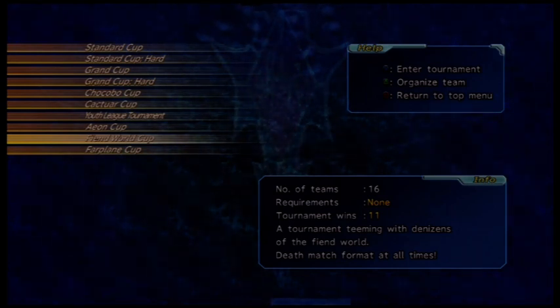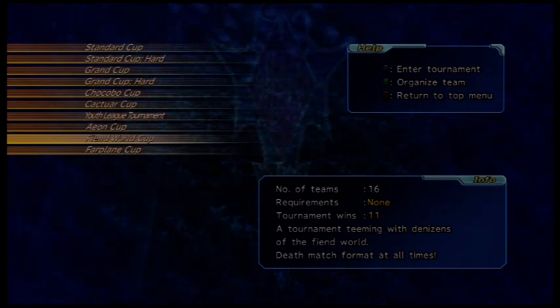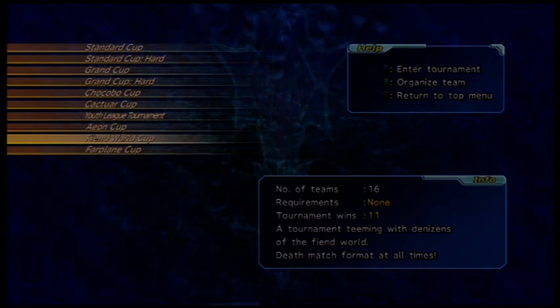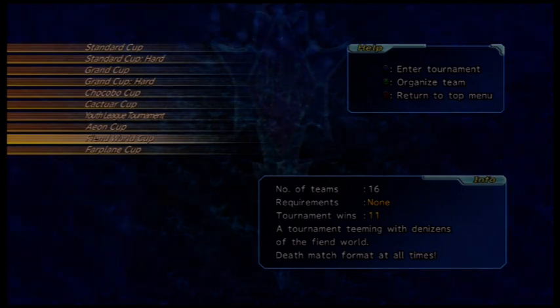Once you release Tomb, you'll gain access to Dolomen in chapter 4 or 5. Level him up and release him. Then after you go to the Farplane in chapter 5, you'll unlock Monolith. Once you raise and release Monolith, you'll automatically gain Ultima Weapon. Raise and release him, and you'll gain access to the Fiend World Cup. Beat it — the final boss will be Omega Weapon — and you can capture him. Do as many battles in the Fiend Arena as you can at this point, then release Omega. Afterwards, you'll gain access to a very interesting fiend called Almighty Shinra, which I'll go and show you right now.